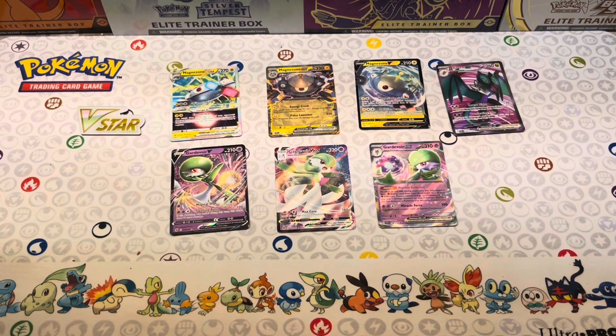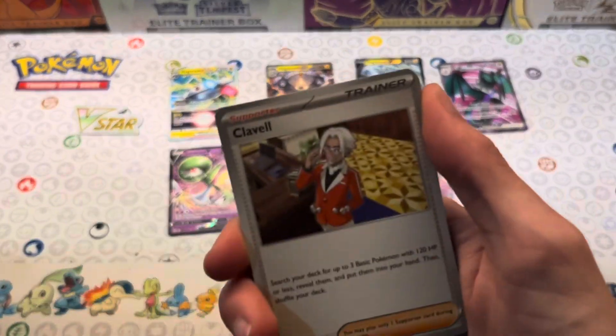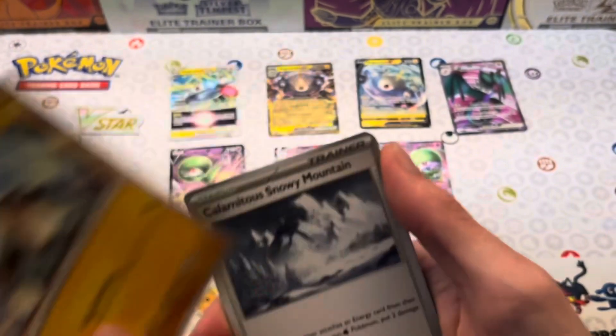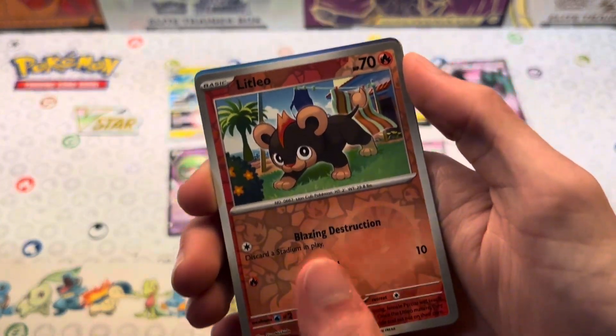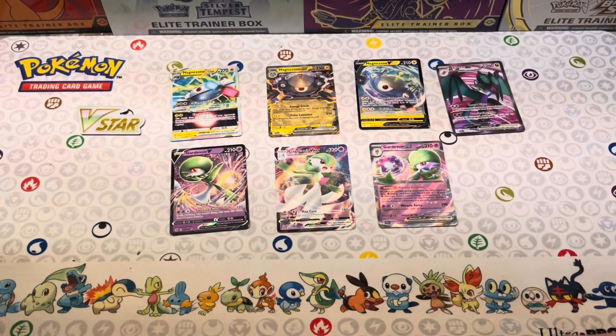Let's see if we can continue our luck with our last Paldea Evolved pack. Here's the code card. We've got Fletchling, Voltorb, Flabébé, Dunsparce, Iono, Maushold, Flittle, Clodsire, Toedscruel, Wugtrio reverse, Litleo reverse, Glimmet, followed by Leaf Energy.